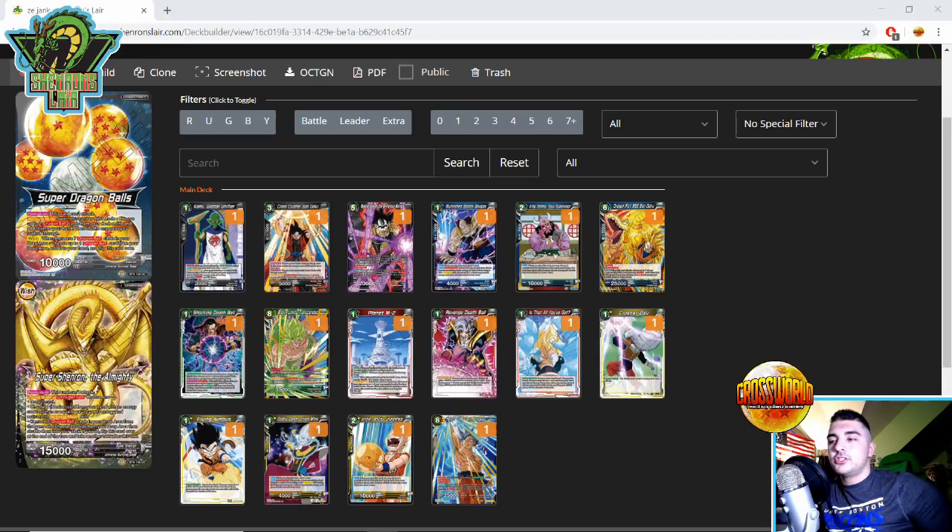Shocking Death Ball is a great card in general — no matter what green deck you're playing, it's very good against skillless because of the Krillin package. The Krillin and whatever two-drop vanillas you decide to play — Shocking Death Ball is very good in that regard.